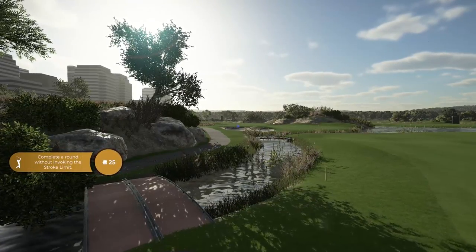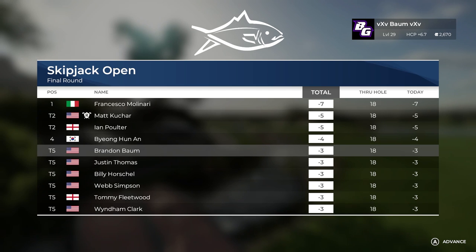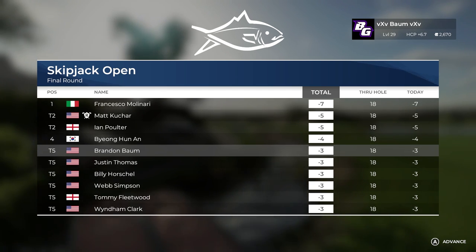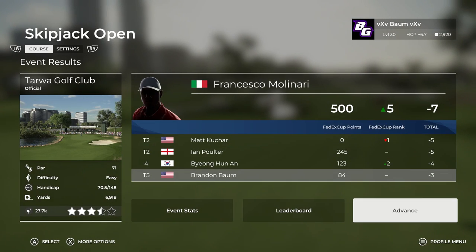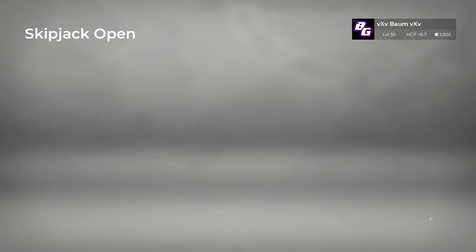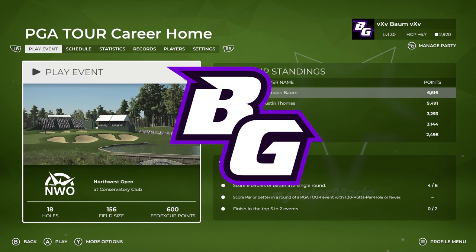Definitely not the same level of confidence we had last round of golf. We ended tied for fifth. I think we completed one of our challenges at least for TaylorMade. Francesco just absolutely killed it out there today. Leveled up, unlocked more clothes to buy, more currency. See what that did to our FedEx Cup standings — not much has changed, still a pretty good lead on Justin Thomas. Looks like we didn't get any of our TaylorMade contracts — I guess if you tie for fifth, it doesn't really count as coming in the top five. We'll work on that next time in the Northwest Open. I hope you guys enjoyed — please leave a like and subscribe, and we'll see you in the next one.